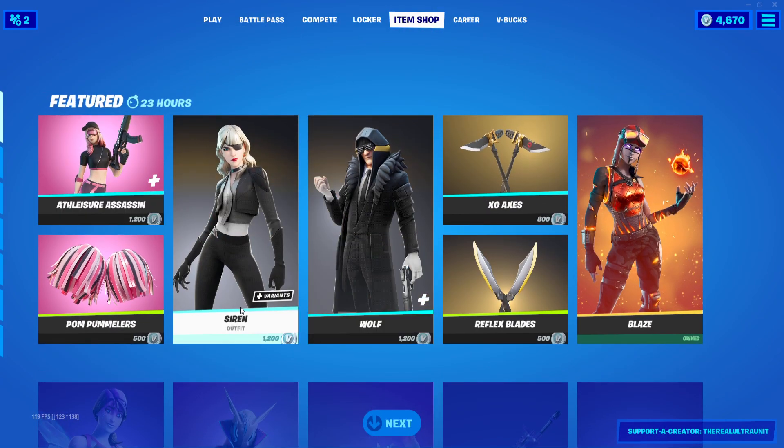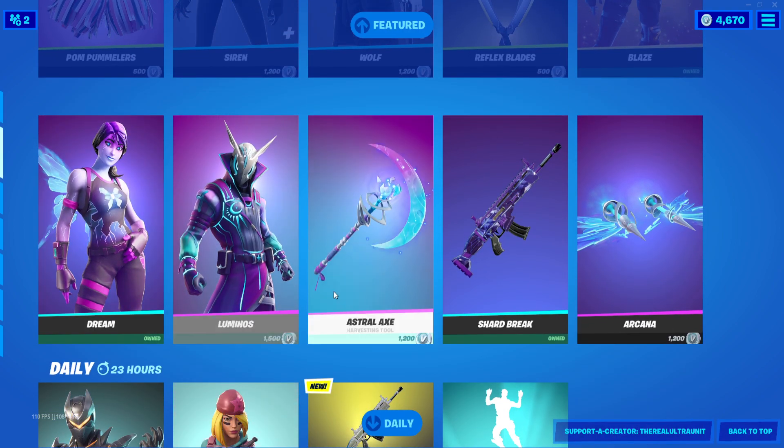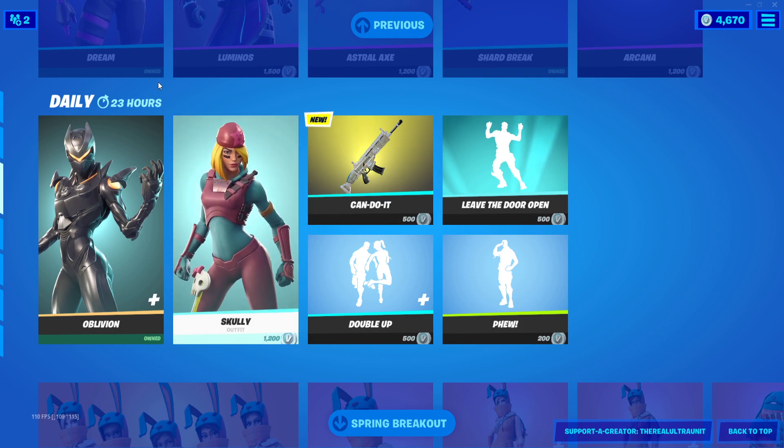As for other skins in the item shop tonight, we have Athleisure, Assassin, Siren, Wolf, Blaze, Dream, and Luminous — this whole set is a personal favorite of mine, even though I only own half of it. Oblivion is back as well. Scully is here — still waiting on Dark Scully.